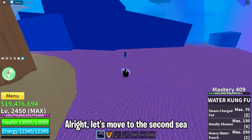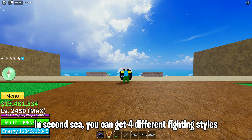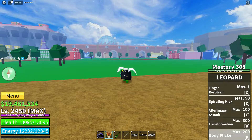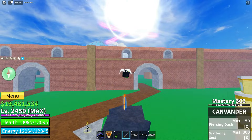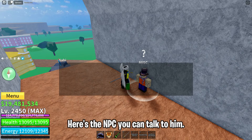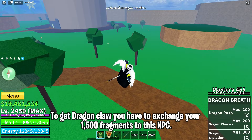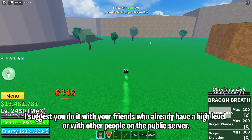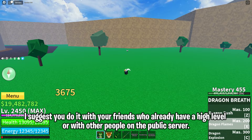Alright, let's move to the Second Sea. In the Second Sea, you can get 4 different fighting styles. First, I will show you the location of the Dragon Claw fighting style and how to get it. Here's the NPC — you can talk to him. To get Dragon Claw you have to exchange 1,500 fragments with this NPC. To get fragments you can do raids, but to buy chips for raids you have to be level 1,100. I suggest you do it with friends who already have a high level, or with other people on a public server.